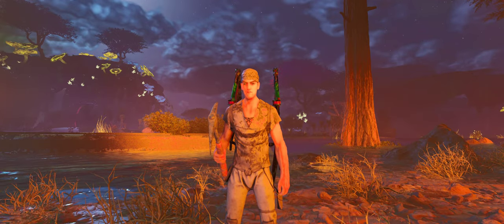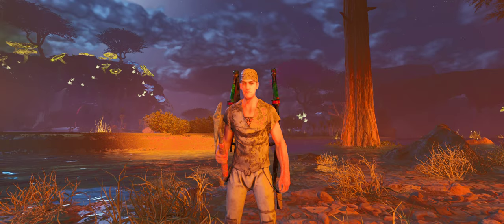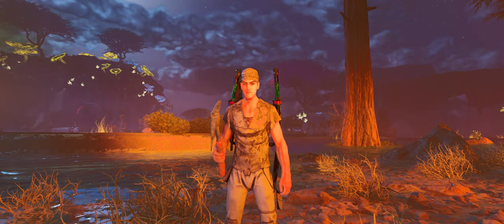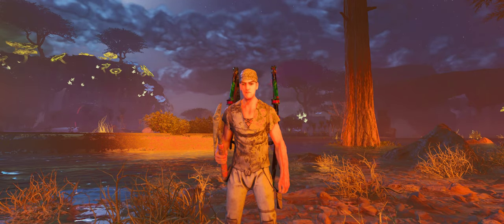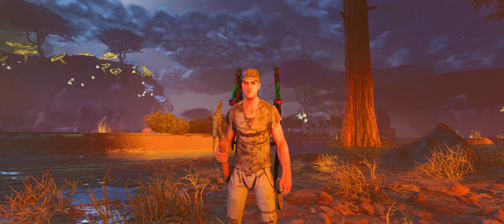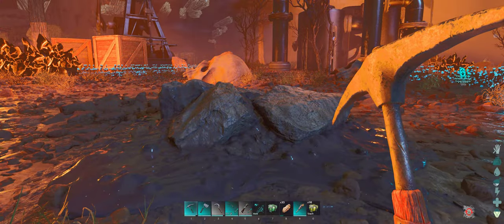Hey guys, Keith from Hellvana Games. I'm on Ark Survival Ascended on the Althymia Magic Ground map. I've just located a really good area for placing oil wells on oil nodes, and also mineable electronics and obsidian, all in one place. Let me show you where they all are.